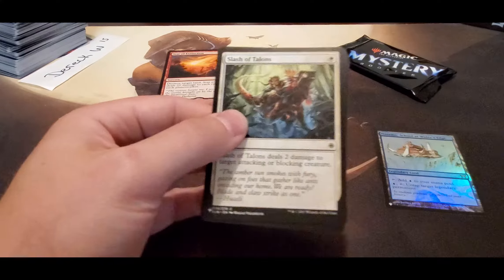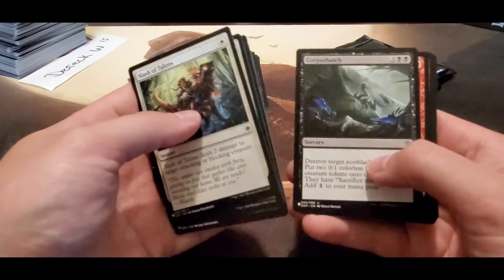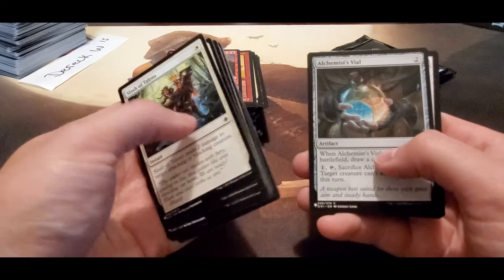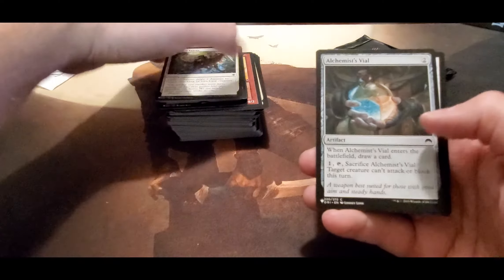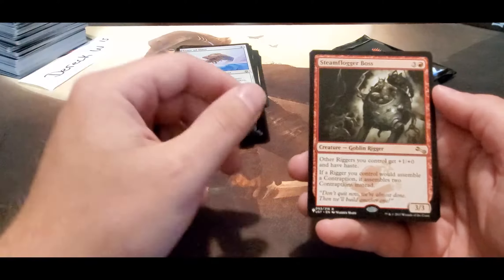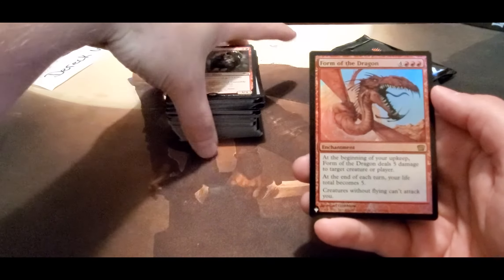That's what you want it for — I've got one in my Kenrith build. It's a God build. Alchemist Vile, Eater of Days, Steamflogger Boss, and Form of the Dragon.